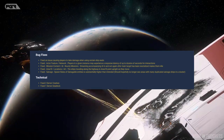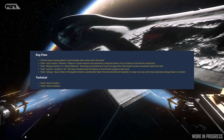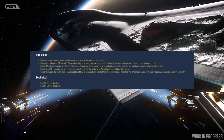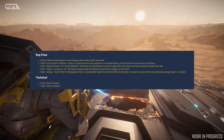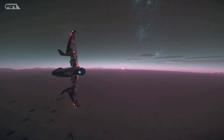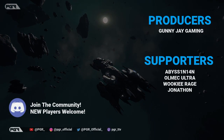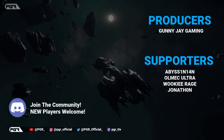Ships traveling along the highways in Area 18 pointing upwards as they move has been fixed. Salvage spawn rates for salvage entities were substantially higher than intended — you should hopefully no longer see areas with many duplicate salvage ships clustered together. On the technical side, they have fixed two server crashes and one server deadlock.